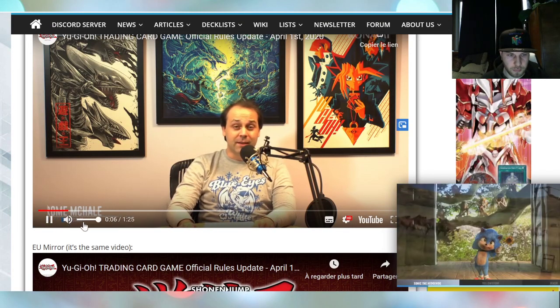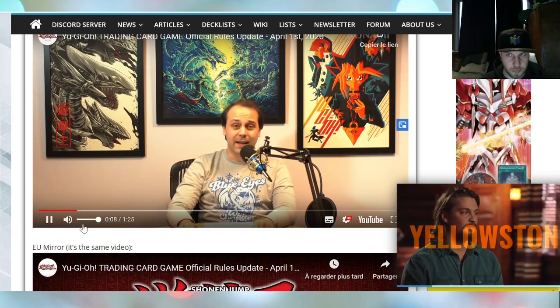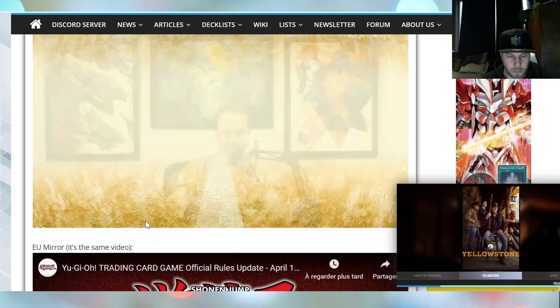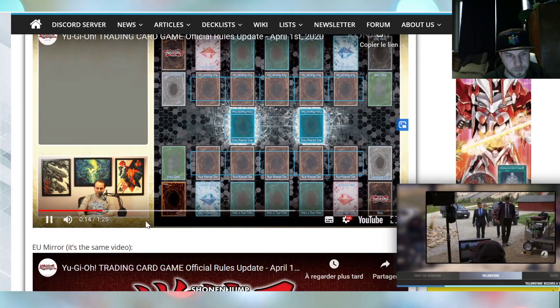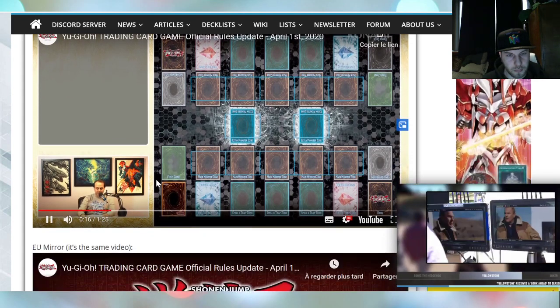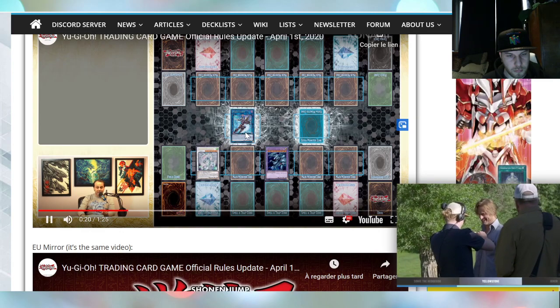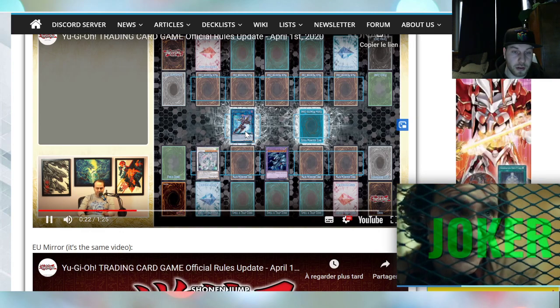Here's the lowdown on some changes to the official rules of the Yu-Gi-Oh! trading card game that will go into effect on April 1st, 2020. Currently, the rules require that any monster summoned from the extra deck must be summoned to an extra monster zone or your main monster zone that a link monster's link arrow is pointing to.